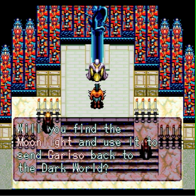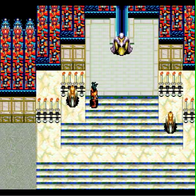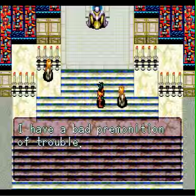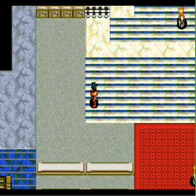Hello everyone, this is BCSBuster and welcome back to Let's Play the 7th Saga. Last time we made it to the western continent, the Barluka continent, and we talked to this prophet and found out what we need to do next. We need to find the moonlight and send Garrusso back to the dark world before he takes over the world with his power.